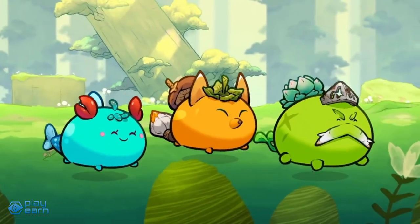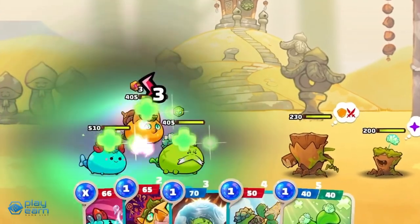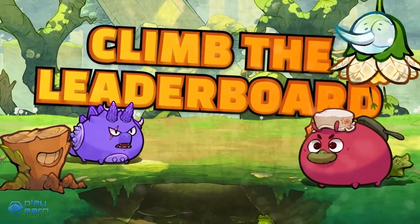Axies also have classes, similar to types in Pokemon. Classes have strengths and weaknesses depending on the class they are facing. The classes are Beast, Aquatic, Plant, Bug, Bird, Reptile, Mech, Dawn, and Dusk. When breeding Axies, these characteristics will determine what traits the offspring will have.